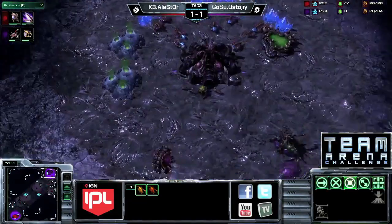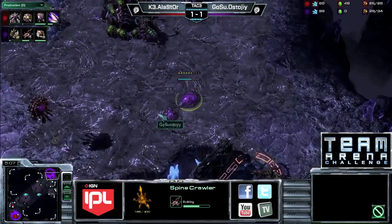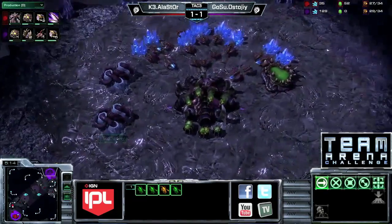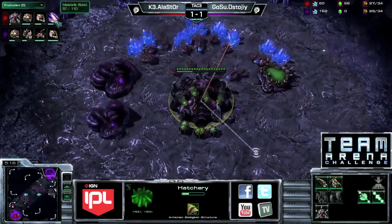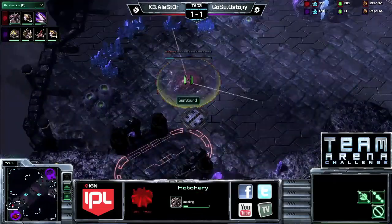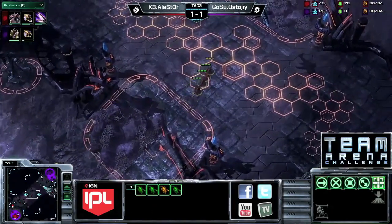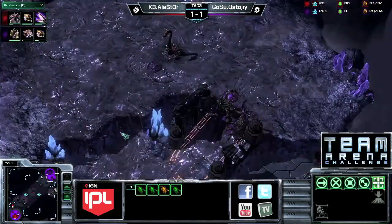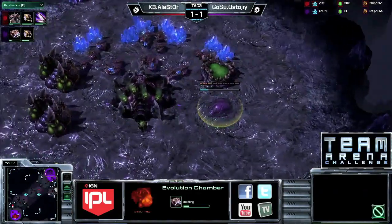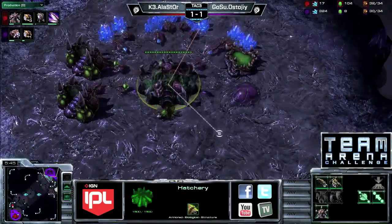Stoji is backing up to his main. He does have a spine crawler on the way, starting to build, and creep is heading down towards that natural. Two gas for Stoji — yes! And as we can see, zergling speed is already over halfway done for Alastor. He can expand just fine too, knowing he can defend that expansion. I'm curious to see if Stoji is going to use both gas to get zergling speed quicker, or go for something different.